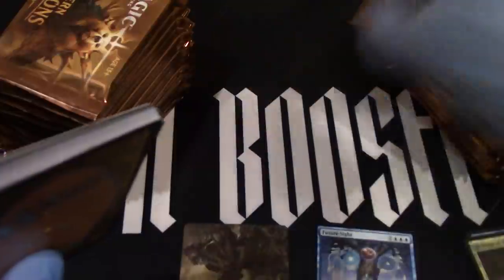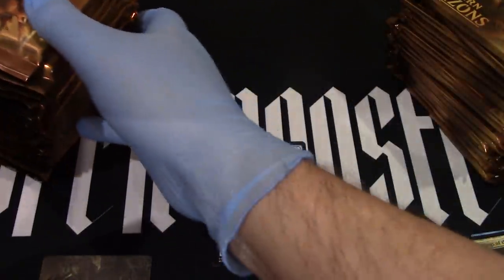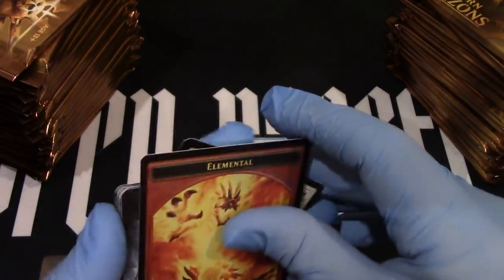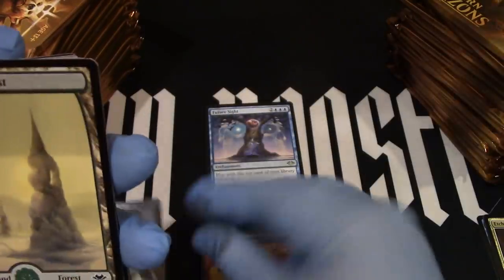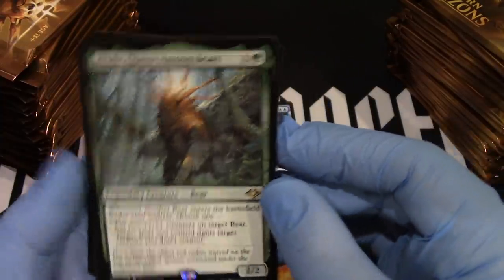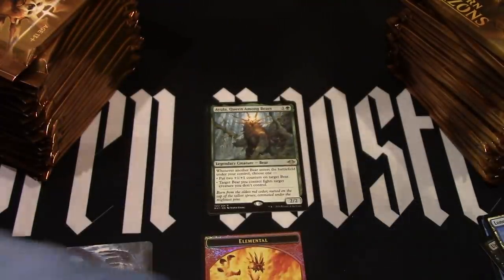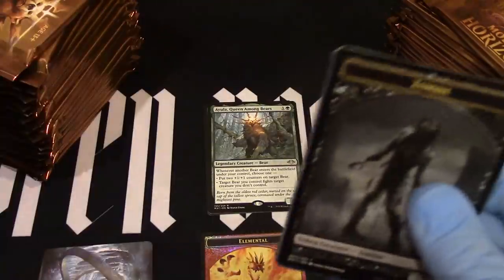Let's see if I get that better — camera placement. Art goes there, rares go there. Next pack up a little bit. There we go. Uncommons just go onto the side. We got our first foil. Put the foils there. An artwork. Forest. And it's already starting to be that epic box with Queen of the Bears.